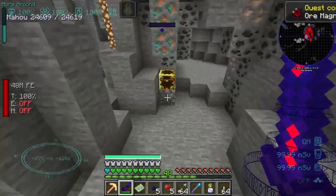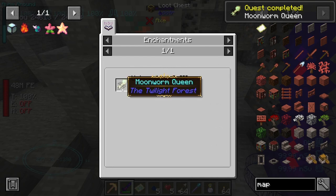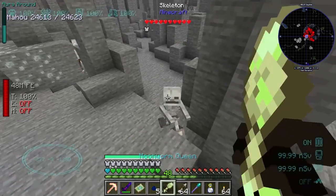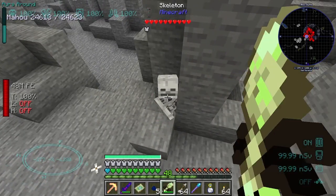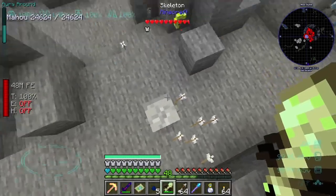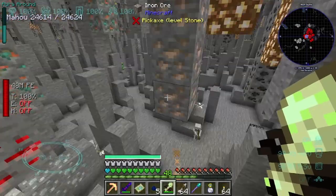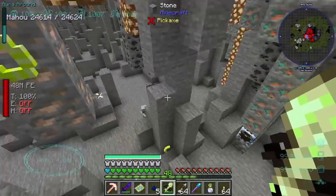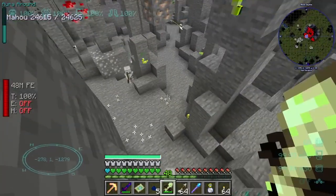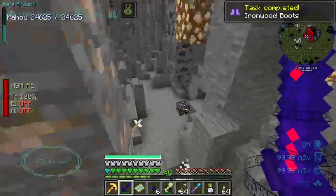There's a couple of chests. Another one over there - always go for all the chests just in case. What the heck is that? Moon worm queen! That's pretty funny - is this glowing as well? Okay, I think this one's done.